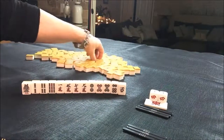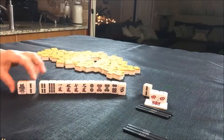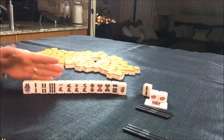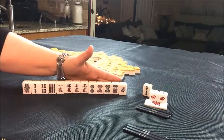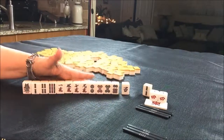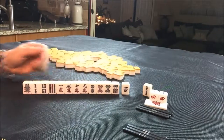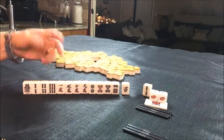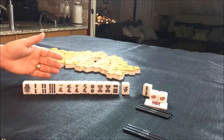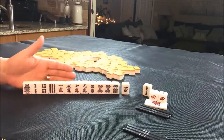Oh, I forgot to pull Dora — three Bam is Dora. We could maybe work that in here, and we have Akadora right there. So I would try for Pinfu on this one again — it's a really common combination. Stack Dora where possible. If you would do something different, write 'random pull three' and what you would do differently.